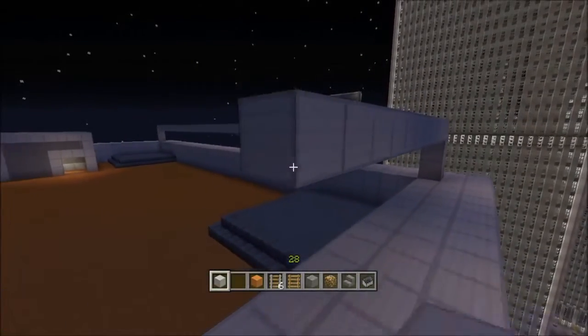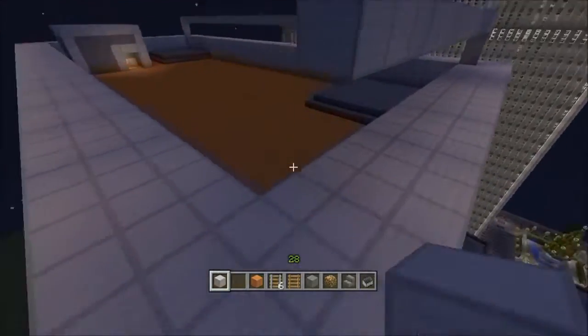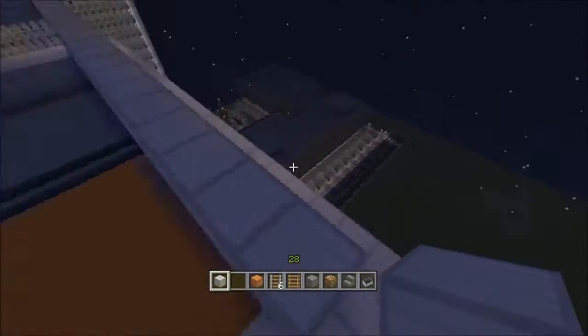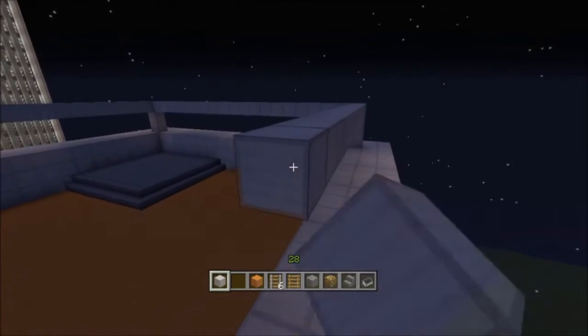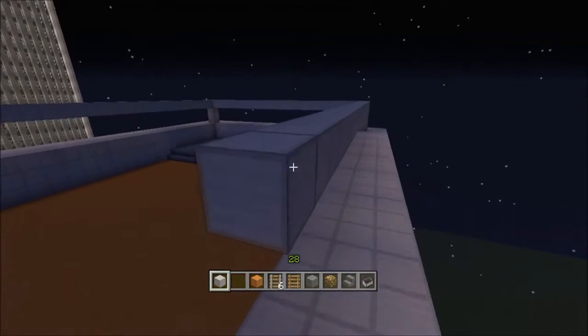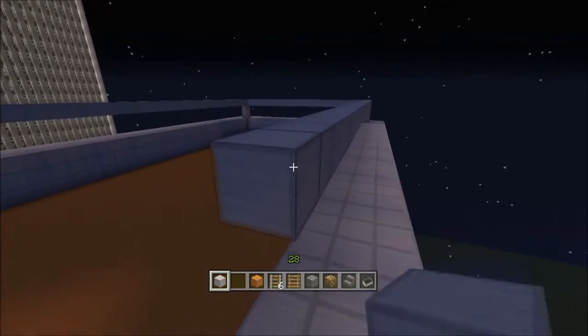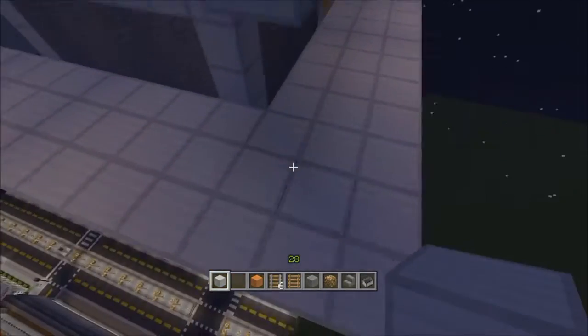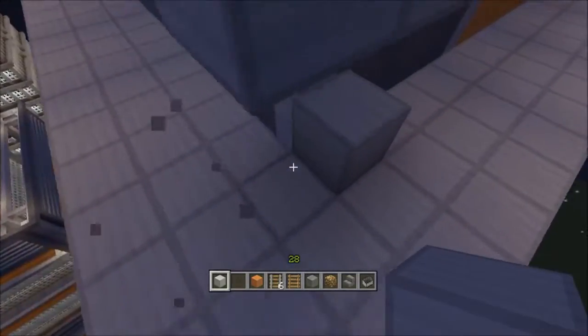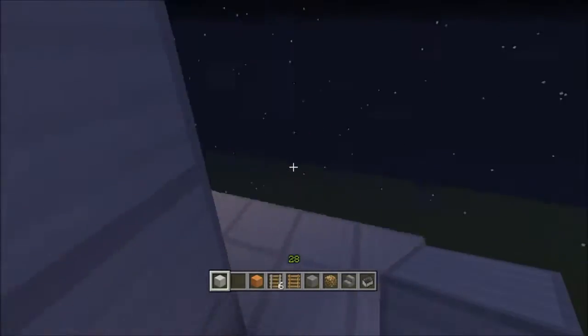Like windows — what I'm building right now. It's more for light, because you're not going to be able to look out of these windows. I'm thinking of putting stone slabs in front of them. But it's kind of like a very small natural light source for when it gets light out — the sun can shine through these.